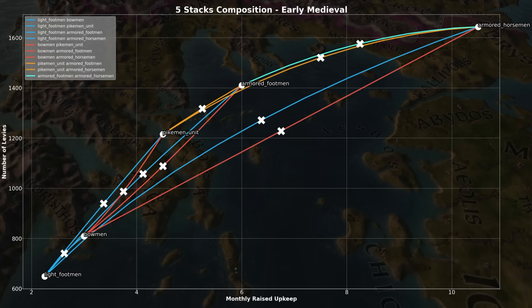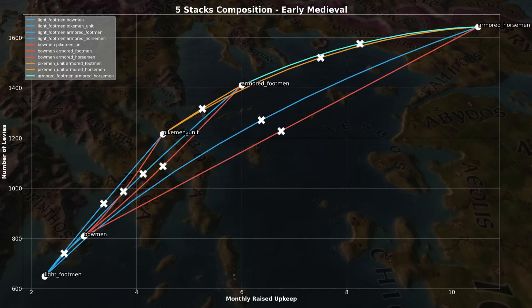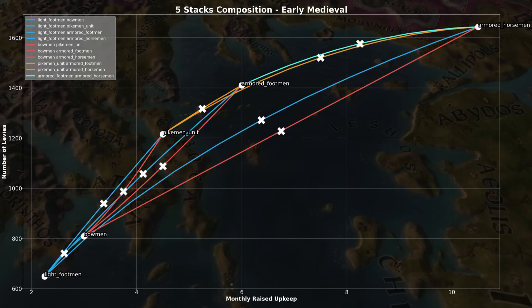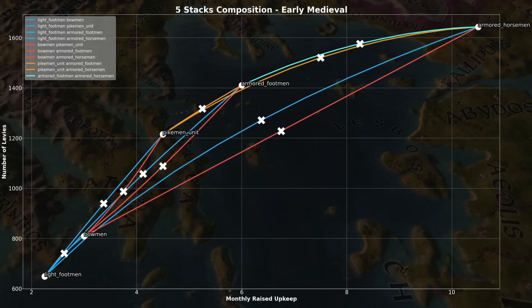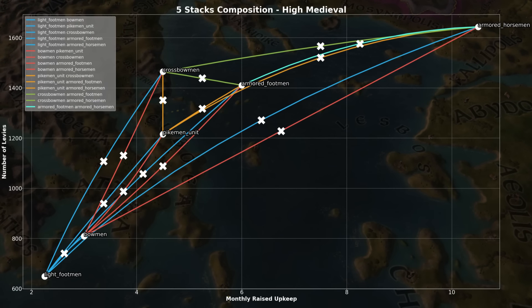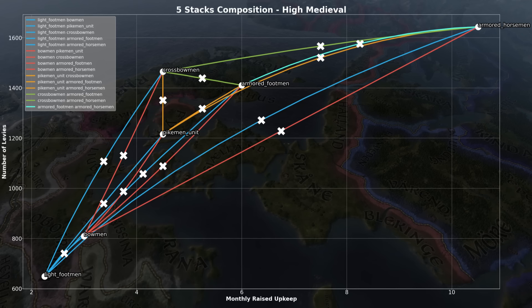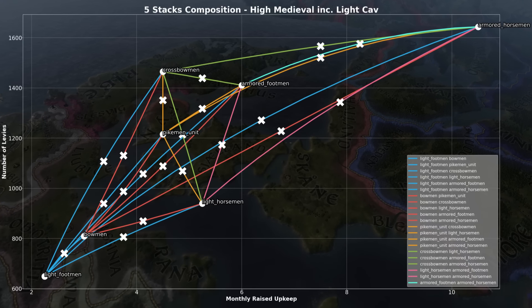Let's hold that thought. Let's jump to early medieval and include heavy cav, which ups the maximum levies dispatched further, though for more cost. We can see that pikes or heavy infantry and heavy cav combinations are doing far better than heavy cav mixed with bows or lights for the same cost beyond 4.5 upkeep — a 200 levy difference at peak, pikes and heavies having a 20% boost over bows. Finally, let's jump to high medieval where crossbows enter the stage, and here we have quite the power spike — same cost as pikes, but way more powerful. And that is every generic man-at-arms bar light cav on the graph. For sake of completeness, even though it gets a little busy, here is also light cav.